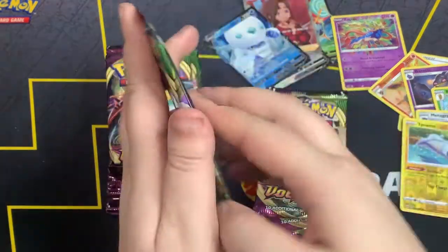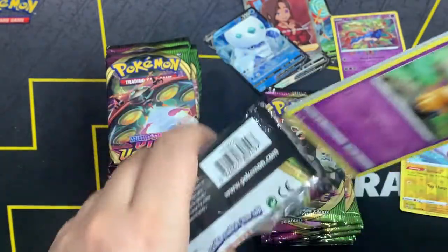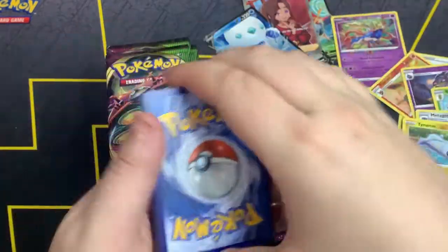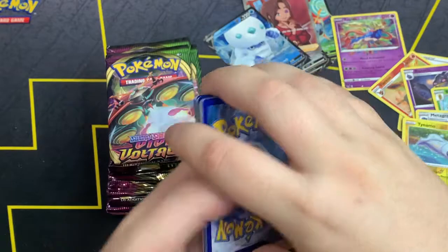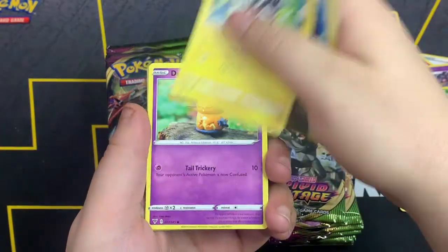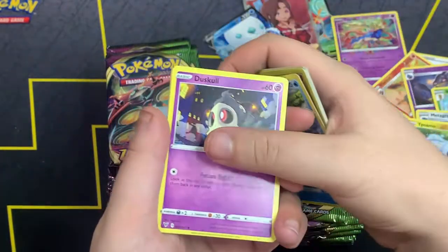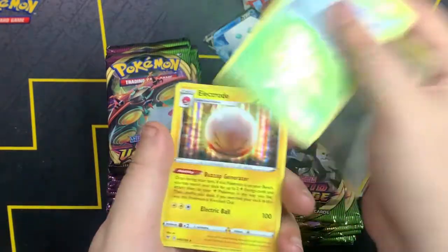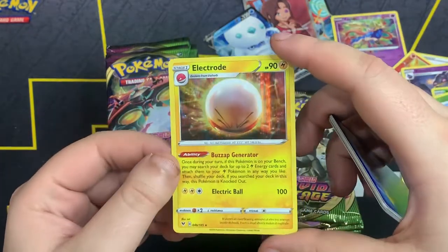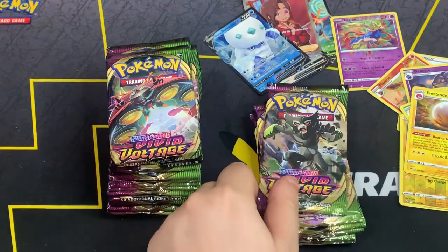Next up we got a little Pikachu pack. Here is the code card. One, two, three, four. We got Grass Energy, Nessa, Suelo, Zebstrika, Dedenne, Drobot, Oshawott, Tuskull, Ferroseed, Doublade. And Electrode holo — I do not have this holo! That is a sick artwork, I think it's my first time seeing that card.